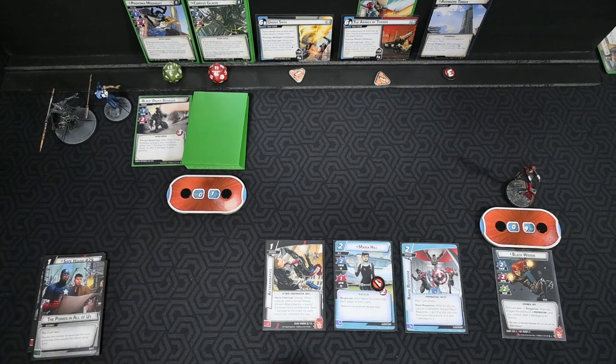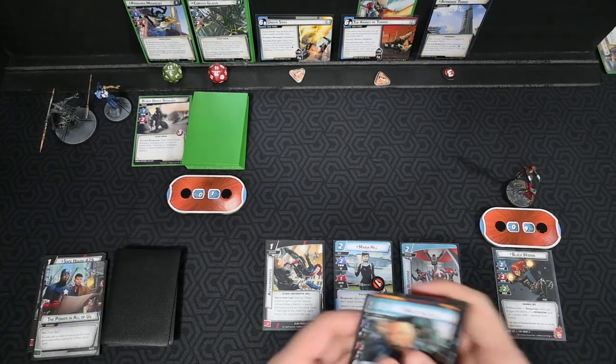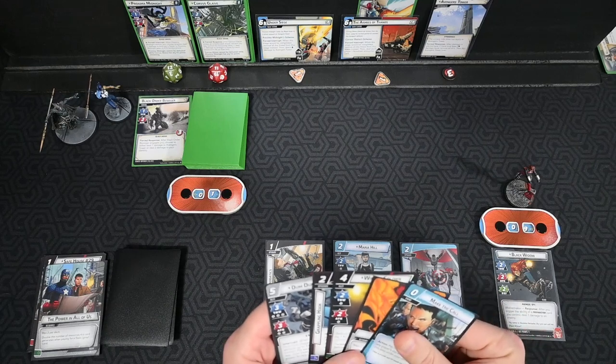We're going to flip over. I don't want the Besieger around, so I'll have Maria and Black Widow take out the Besieger. We hold onto Dum Dum and draw up four cards: Make the Call, Energy, Winter Soldier, Grappling Hook, and Dum Dum.